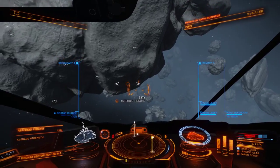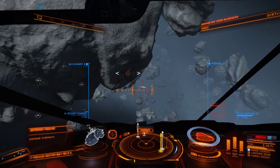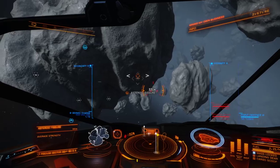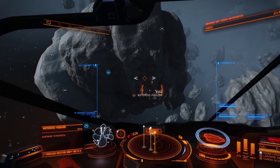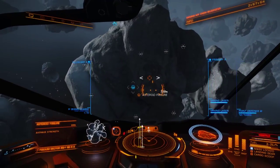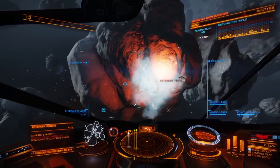On the bottom left it says 'average strength,' which means I have to hold down the fire button. You'll see three bars — fill it up halfway and it'll be the proper strength. There's low strength, average strength, and then high strength. Detonation sequence initiated.